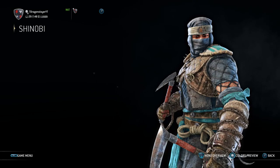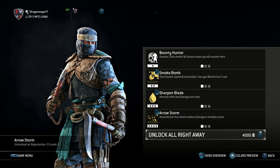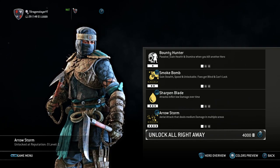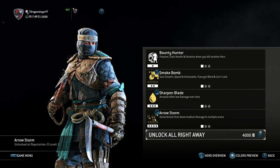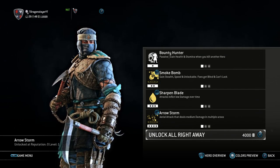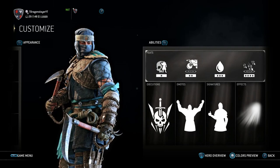The first tip: if you have a very low-level character — like Shinobi at level one — never buy feats for them. This is probably obvious for experienced players, but for people new to the game, especially since the standard version was free on Uplay: don't unlock those feats. By level 19 you'll have unlocked them all naturally, and you'll have wasted 4000 steel. Level 19 is only a few hours of playtime, so never do that.